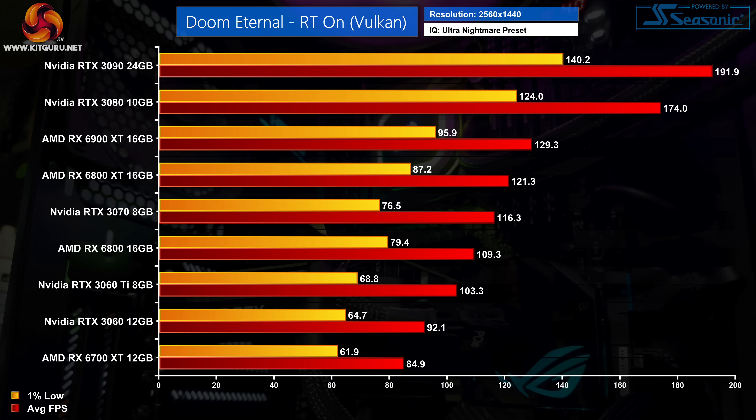Frame rates are still very good across the board at 1440p, with the 1% lows staying above 60fps even on the RX 6700 XT, while the RTX 3070 and RX 6800 XT are averaging around 120fps on Ultra Nightmare settings.